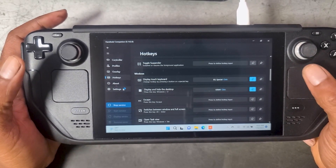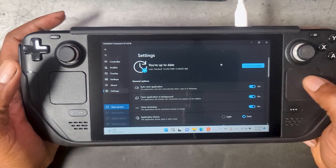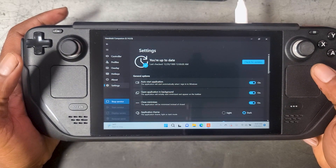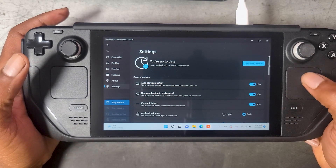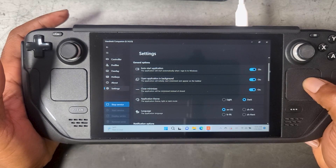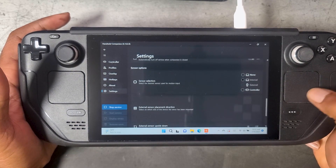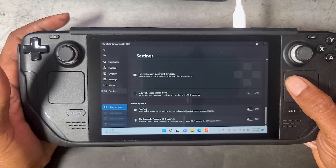Over in the settings tab, you have the ability to check for updates and download new updates as they become available. I have the app configured to auto-start with Windows so Handheld Companion will automatically launch and run in the background. I also have it set to minimize to the tray when I hit X so it continues running in the background and doesn't accidentally close. We have theme selection — I'm using the dark theme — and further down there are options for automatic service start and sensor options dealing with gyro, which a lot of people have asked about.